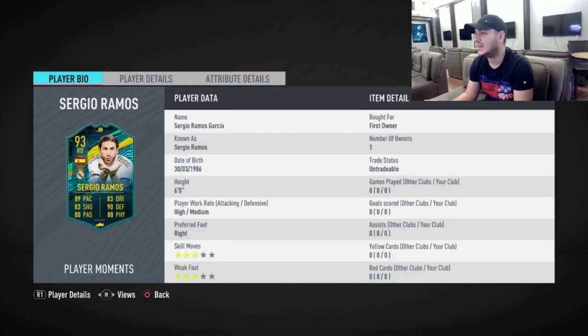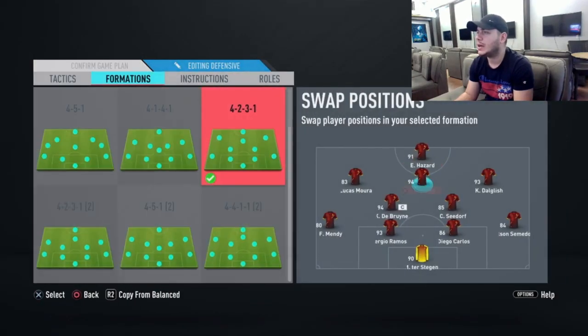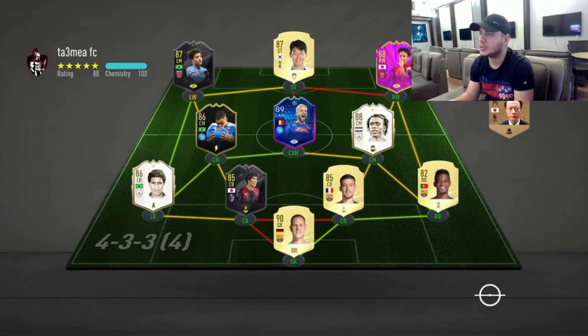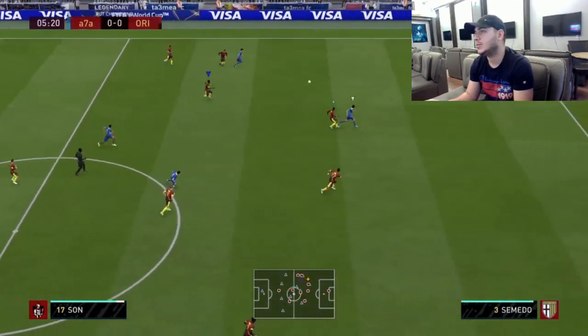This is how I'm going to play him — in a 4-2-3-1. I'm going to switch Semedo, who always played at seven chemistry for me, to right back and play Ramos as center back. I'm going to try him in two FUT Champions games.